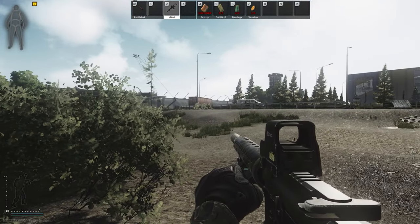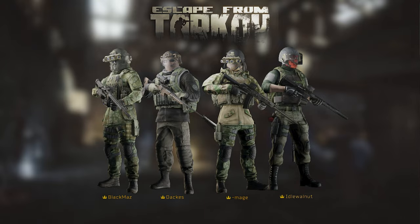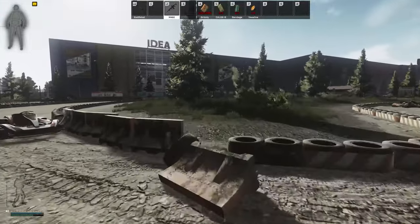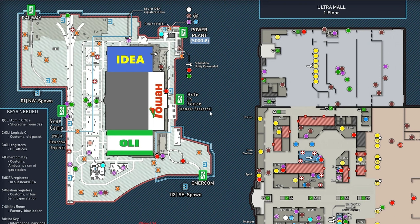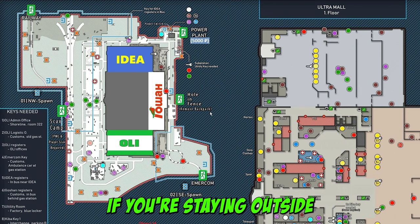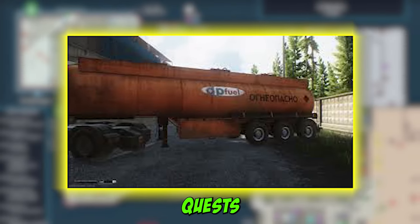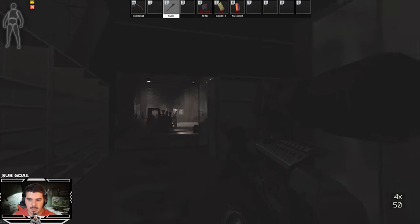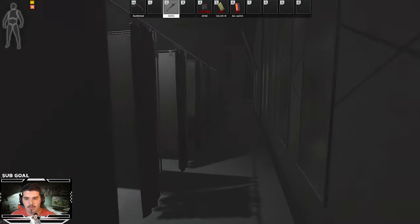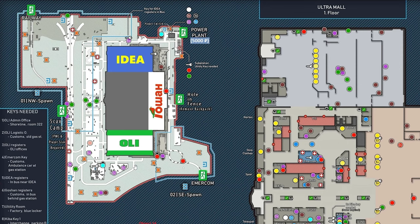As a PMC, you won't always see all the different spawns on the map — it's based on the number of players and groups. It's technically possible to spawn close to another player, but it won't happen every raid. Your number one priority is to decide your objective based on your spawn: whether you're staying outside or going into the mall. If you're doing early quests like marking fuel tanks or minibuses, you'll be outside or partially underground in the parking lot basement.